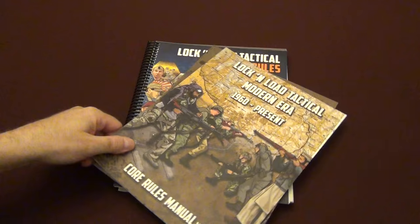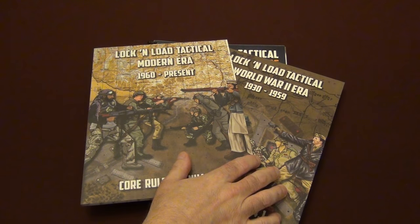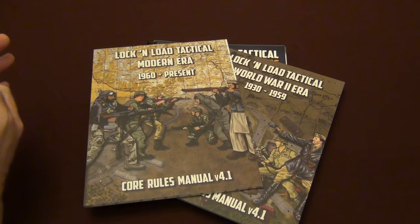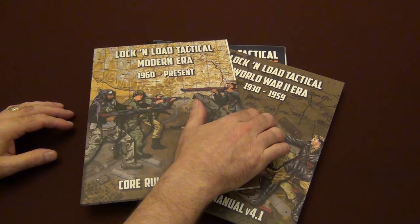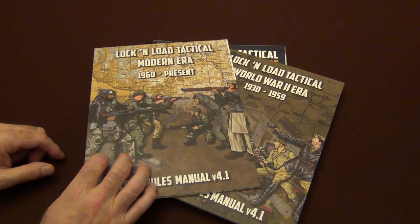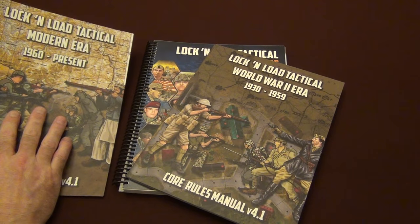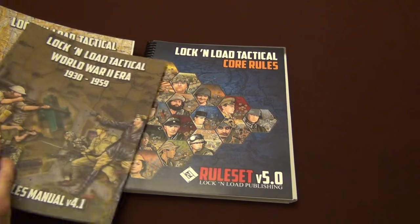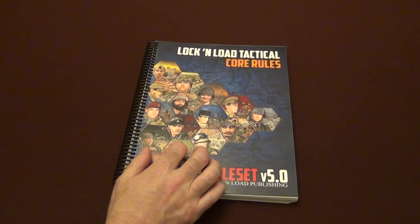Before and currently, the rules are basically broken down into two separate books. Both Modern Era and World War II Era have the same rule set, just broken down into two different books. If you buy anything involved in the Modern Era, that's what you get; if you get anything from World War II Era, that's the other. They're essentially the same thing with some additions for different weapons and weapons platforms for both eras — obviously helicopters were in Modern Era, not World War II — but now all of it is in one volume.